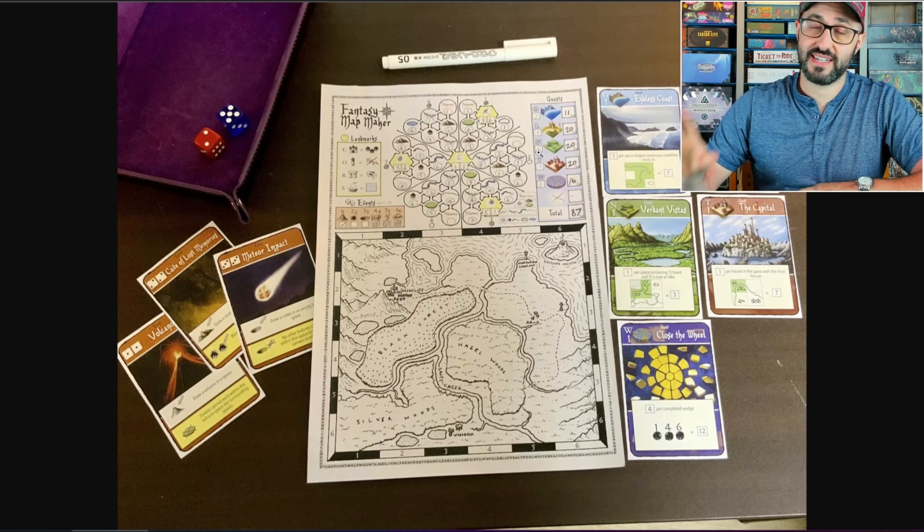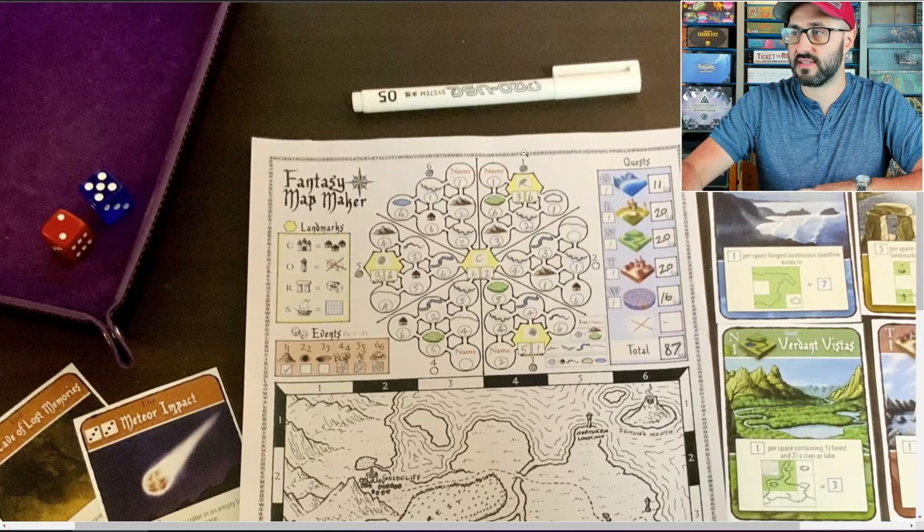The way this game works is that two dice are going to be rolled each and every round, and players are each going to be simultaneously choosing one of those dice to select a region in this circle here, with each of those regions having a selection of different features. Then you're going to be using the other die's value to put into the circle on one of those features, which essentially means how many times you're going to be drawing that feature out on your map according to its placement rules.